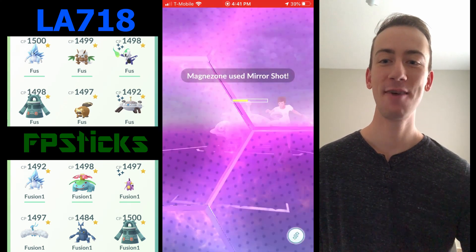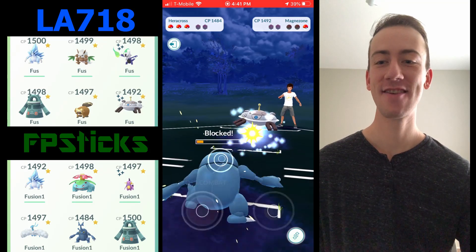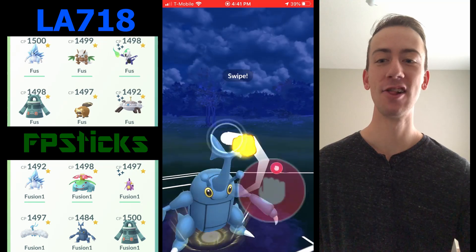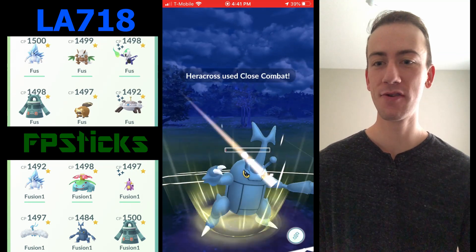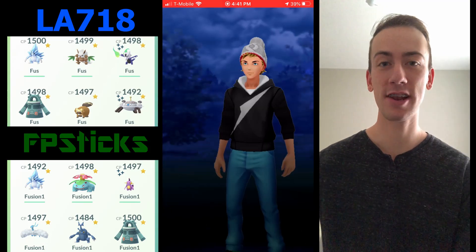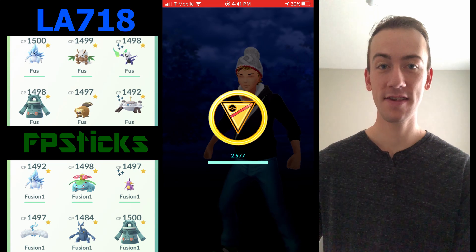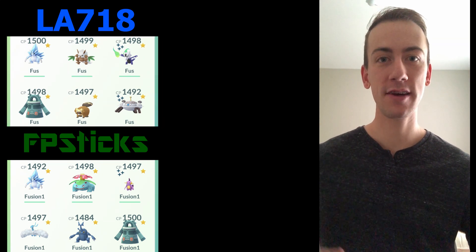I throw two Close Combats back-to-back — definitely the way to do it so you don't get majorly dropped in defense all at once. My defense has been dropped a lot but I commit a shield, farm down that Magnezone, and what's in the back? Alolan Sandslash — ready to see it get one-shotted? It is beautiful. Heracross just swept that team of three! It's amazing. I'm definitely going to give Poliwrath some love too — let me know what you guys think of the Fusion Cup, make sure to like, comment, and subscribe.